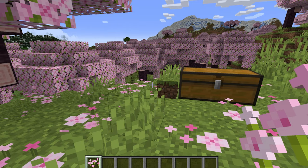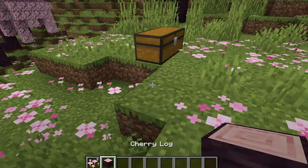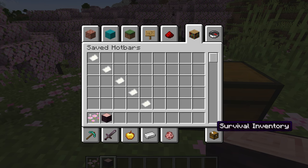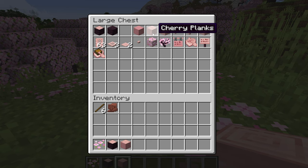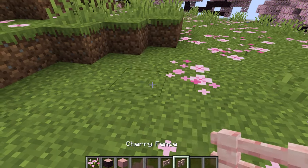Now let's take a look at the blocks included from the biome. First off, we have the Cherry Log — what the trees are made out of. Next, we have the Cherry Wood, which is crafted by putting four logs together. You can also strip these logs — you can strip the Cherry Log and strip the Cherry Wood, which gives you these very pink blocks. If you have good building material, they can of course be crafted into planks and slabs. There are also the fence counterparts — the cherry fence gate and the cherry fence, which is very bright. You can see them quite far away, actually.